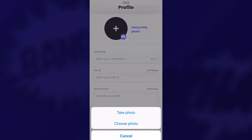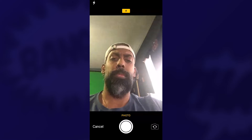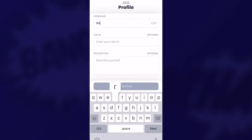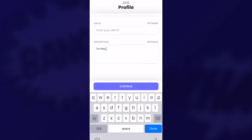First things first, let's get a good pic. This is optional of course, but it adds a nice piece of flair to the mix. Next up, you're going to give yourself a username. If you've come from the Line app, you can put your Line ID there as well in the event you'd like people to be able to find you on both apps. But this is optional. And then just add a brief little ditty about yourself — that is optional as well.